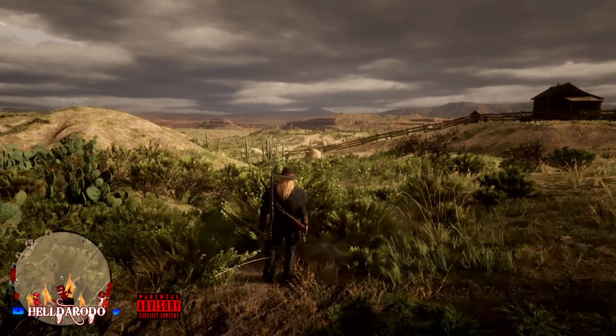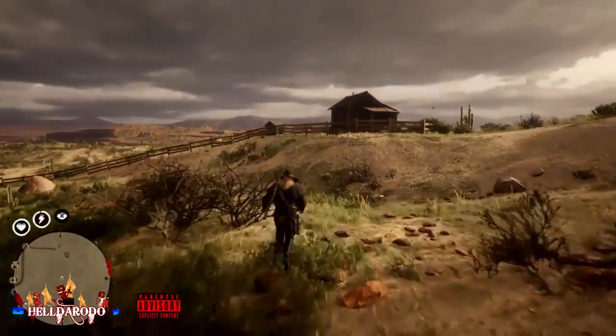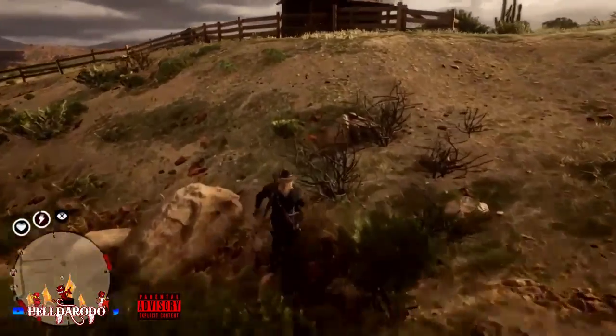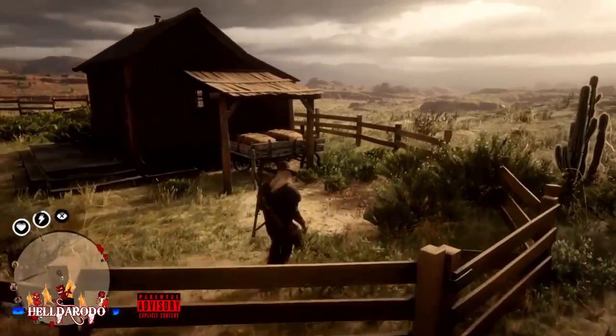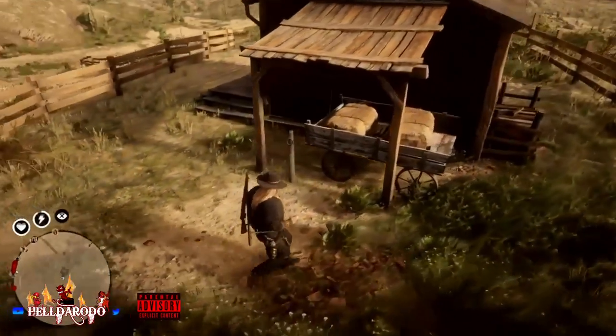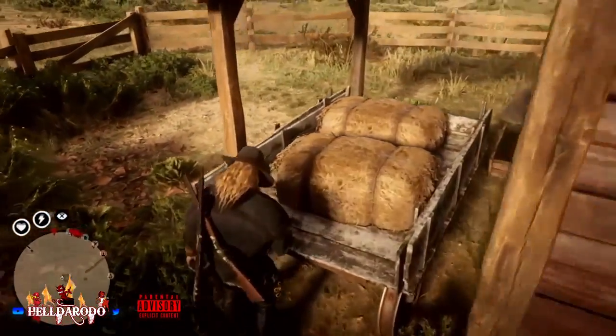Alright, back to the video. We're going right over here — we've spawned. There's not much here: a tarot card, an heirloom, and a liquor bottle, a little bit of provisions.